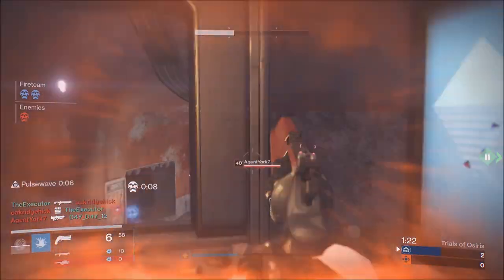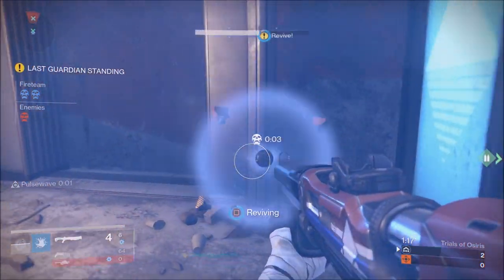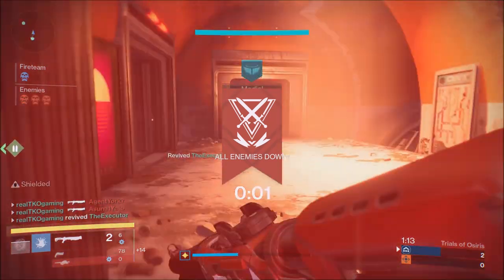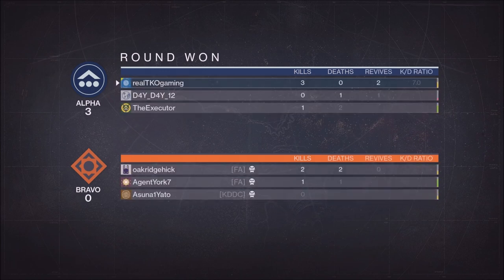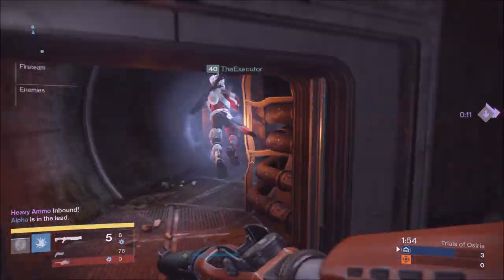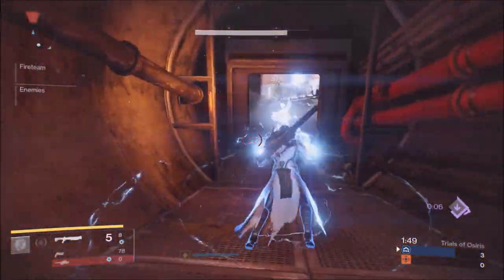These next couple rounds you're going to see us destroy with our supers and just put mad pressure on the team. If you have your super by round three, utilize it to get the heavy ammo round win. It's really nice to be up 4-0 on a team. Make sure you don't hold on to your supers too much, especially if you have a roaming super like Arc Blade or the Stormcaller - utilize that super before someone else gets theirs, because it's harder to shut down someone who pops their super first.